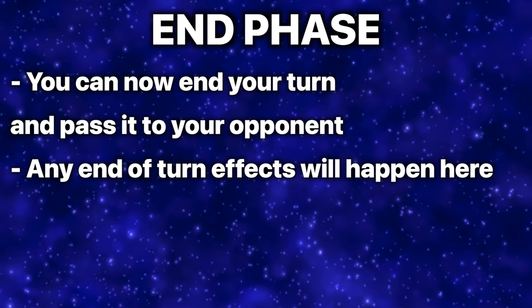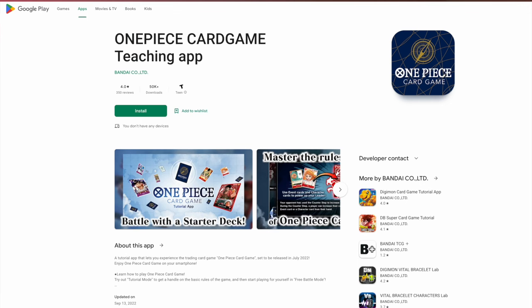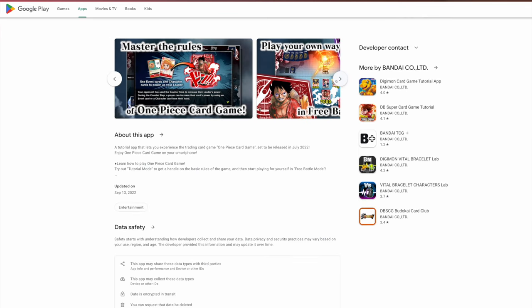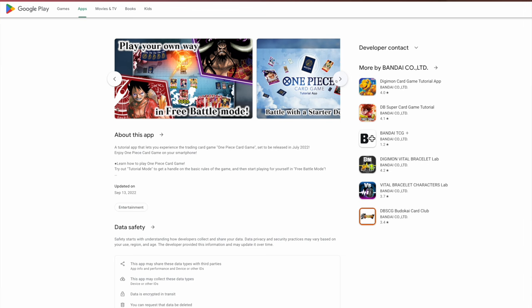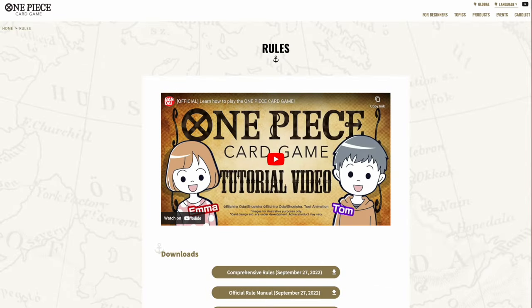Once you have done everything you wanted during the Main Phase, you go into the End Phase and pass the turn back to your opponent. To win the game, you must clear your opponent of life and deliver one final attack to finish them off. If you want to play the One Piece card game, there is a tutorial app available in the App and Google Play stores using official starter decks. Be sure to also check out the official One Piece website in the description for the complete English rulebook and a helpful Q&A.